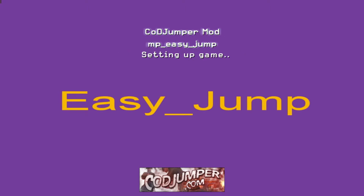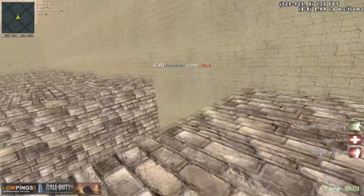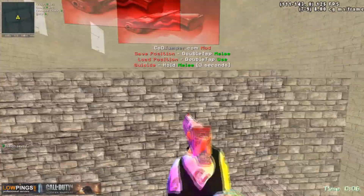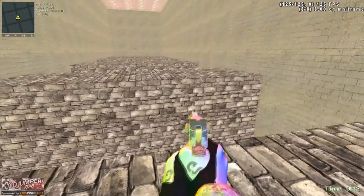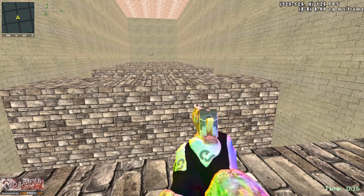When you load up your map with that set, it will load as CodJumper. So you've got your pistol, you can mark your spot, you can jump and stuff, then mark your spot again and load your spot. There are also some commands you can find at codjumper.com — I'll leave a link in the description.